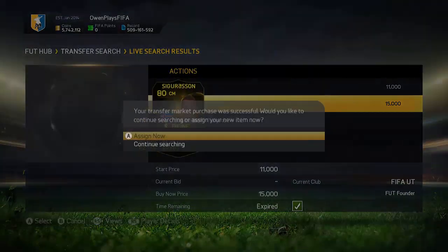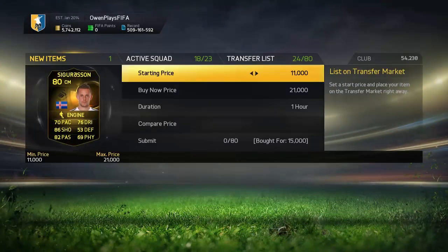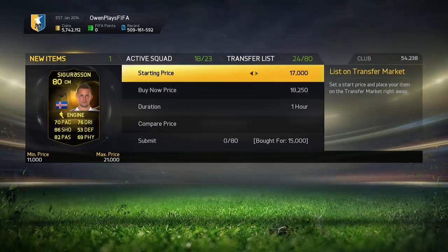Now we're going to look at Sigurdsson here — 19,500. I see 15k and I want to pick that up. That has sold on now guys — it sold on within the first 40 to 30 minutes, which is a great profit to be honest.